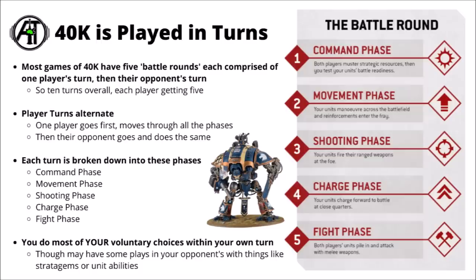Then you get to light up your guns and roll dice to see how well your shooting attacks do, firing your ranged weapons and trying to remove your opponent's models from the table. If any of your units want to charge enemy units and get into combat, that happens in the charge phase — basically a bonus movement phase for models trying to engage in hand-to-hand combat. After that comes the fight phase, where charging units tend to fight first, and both the active and non-active player get to fight with any models in combat.